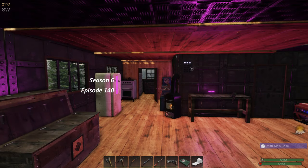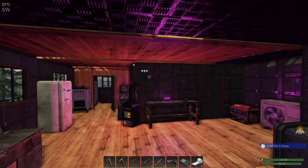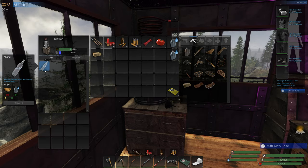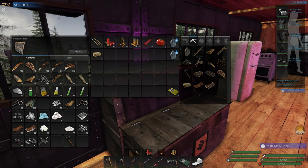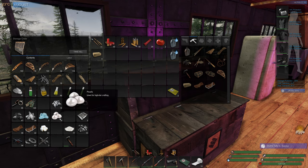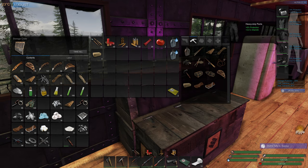Good morning and welcome back to Subsistence. Since the last episode I've done a little bit of work off camera - I've been down to the lake, gathered quite a bit of sandstone, turned that into glass fragments, and actually crafted up a couple of windows and put those in place. I did craft a couple of alcohol to make some molotovs - we have four of those. I managed to get quite a few pearls on that diving trip as well, so I've repaired my weapons and also repaired a couple of pieces of clothing.